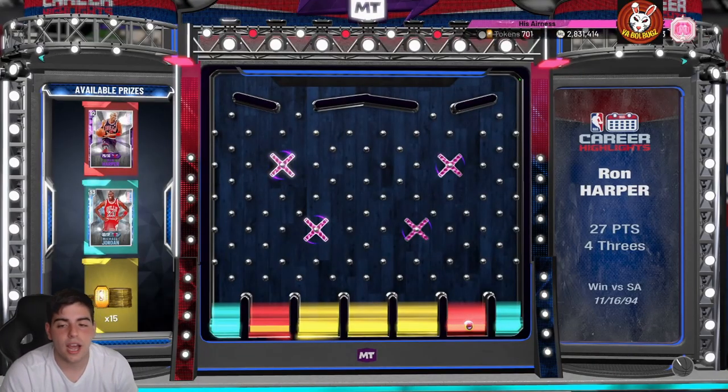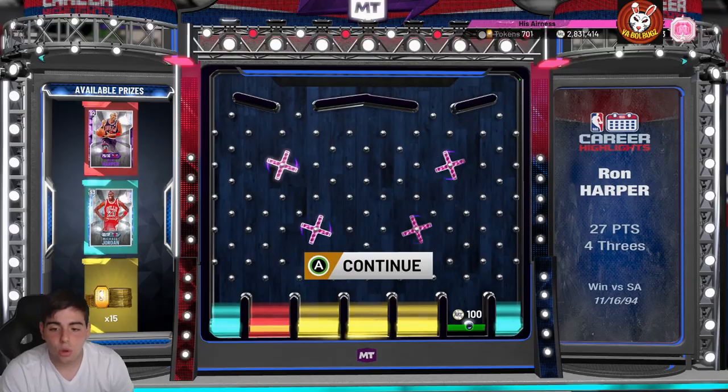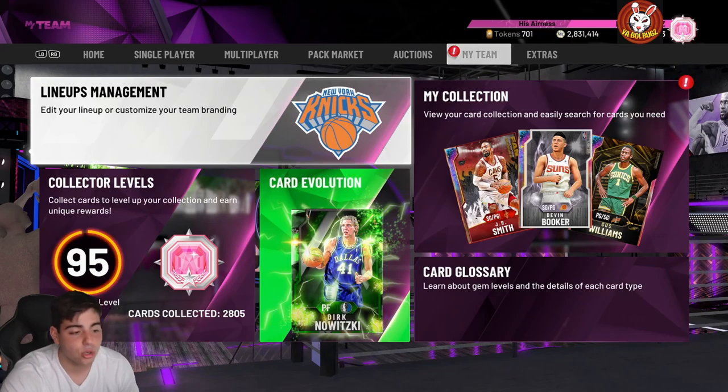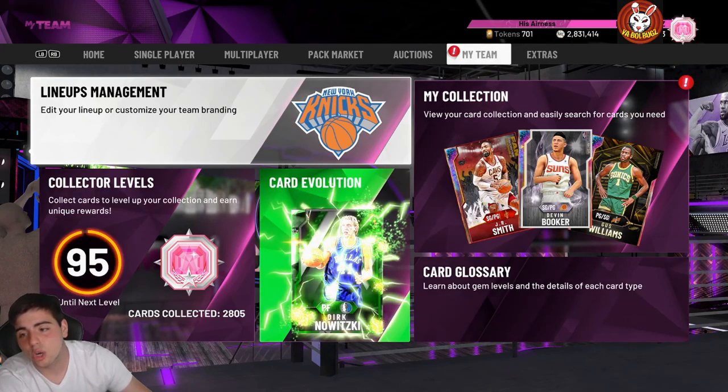And then we're gonna go over this last locker code — all it is, is MAY-DASH-DIAMONDS. That is all we got for the video, man. I hope you guys enjoyed three locker codes and one new one. Stay tuned for more content, have a good one, peace.